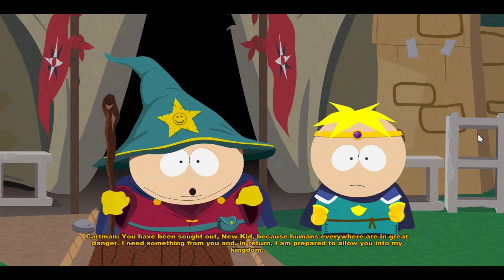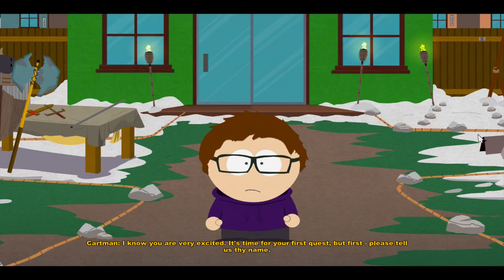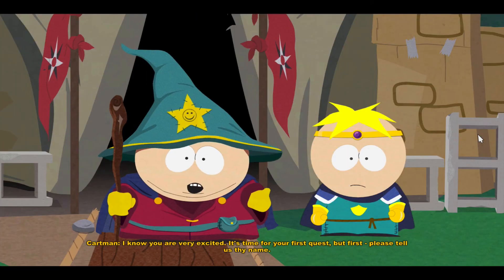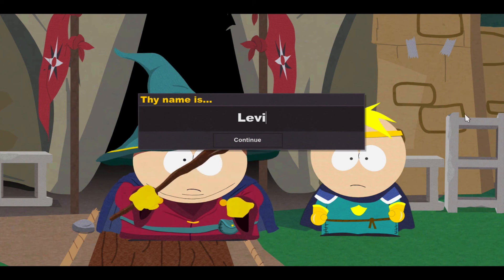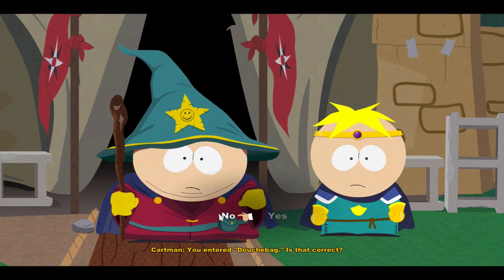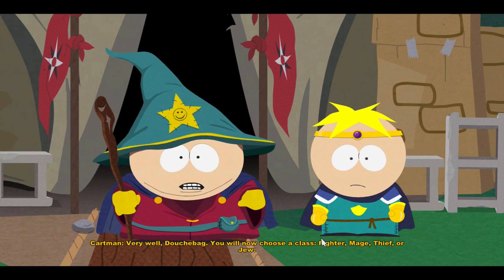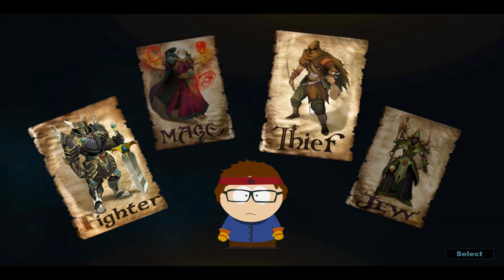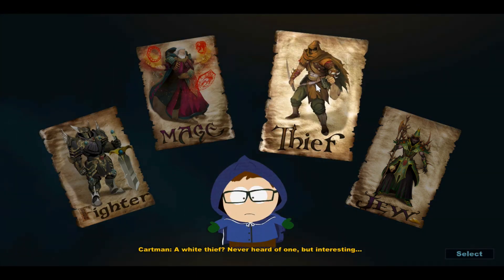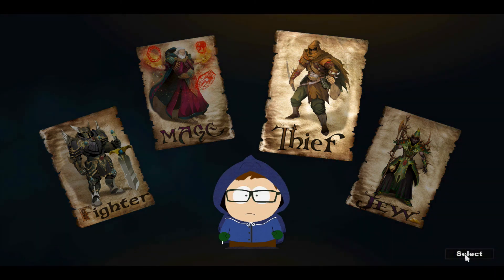You have been sought out, new kid, because humans everywhere are in great danger. I need something from you and in return I am prepared to allow you into my kingdom. It's time for your first quest — but first, please tell us thy name. Oh, I can put my name — alright, my name's Levy. 'You entered Douchebag, is that correct?' No. 'Are you sure you want to keep the name Douchebag?' No. Very well, Douchebag — you will now choose a class: Fighter, Mage, Thief, or Jew.